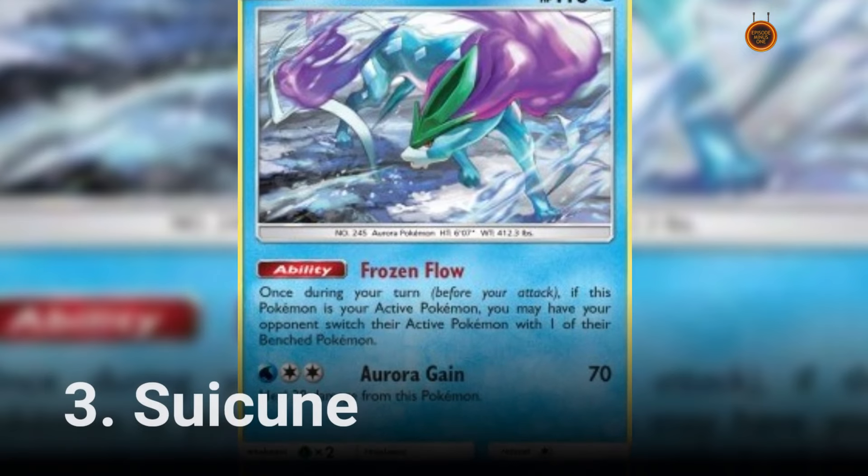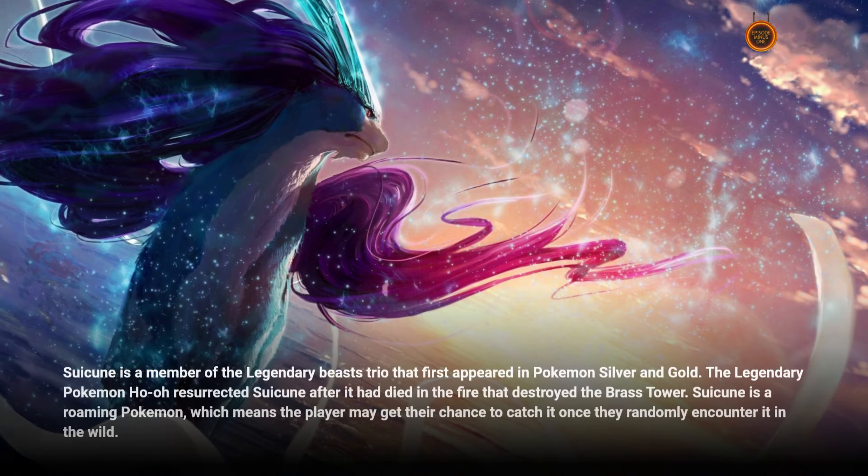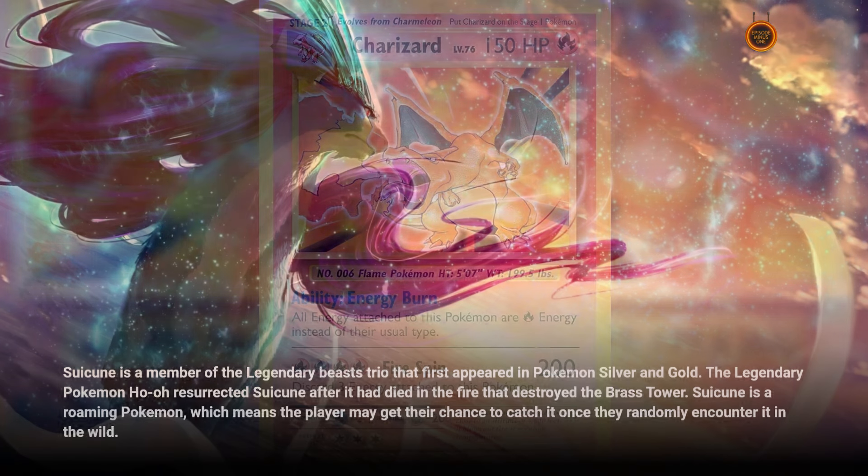Number 3: Suicune. Suicune is a member of the legendary Beast Trio that first appeared in Pokémon Silver and Gold. The legendary Pokémon Ho-Oh resurrected Suicune after it had died in the fire that destroyed the Brass Tower. Suicune is a roaming Pokémon, which means the player may get their chance to catch it once they randomly encounter it in the wild.